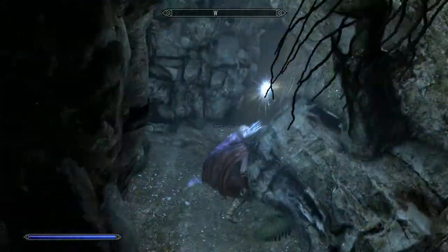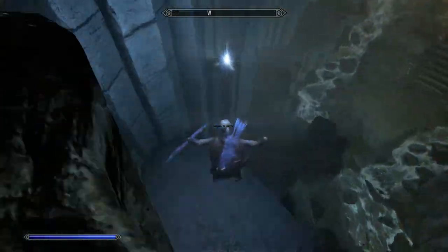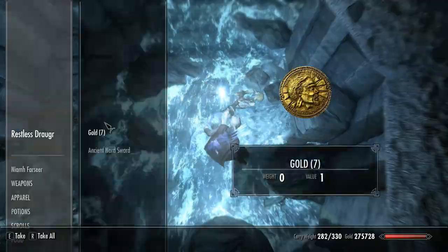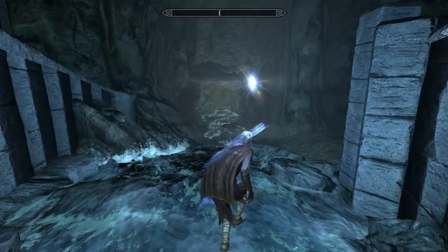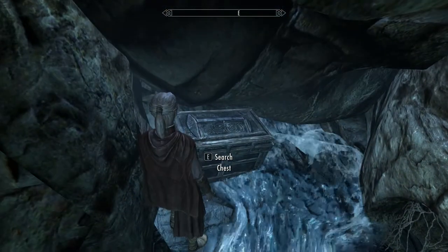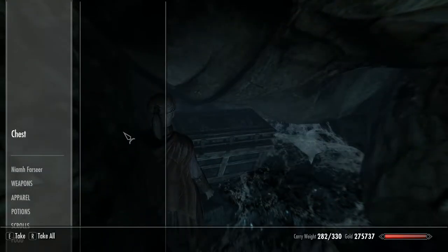Onwards and downwards. This is the point of no return — jump down. You can't go back from that point. When you come down, obviously raid the Draugr, and to the right here is another chest. There are no enemies around here so you don't have to worry. Random stuff.